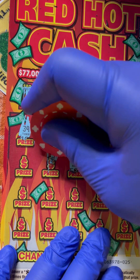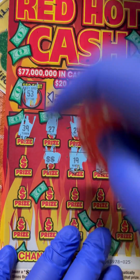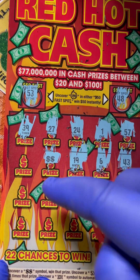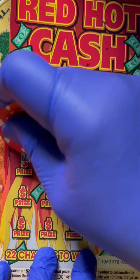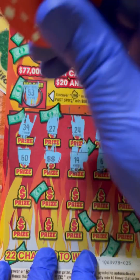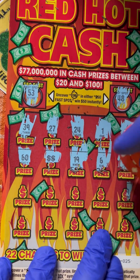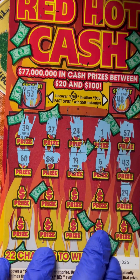Boom! We found a double dollar symbol - we'll win whatever is hiding under there. Are we gonna find any more symbols? Come on, come on California Lottery tickets, you could do better than that.